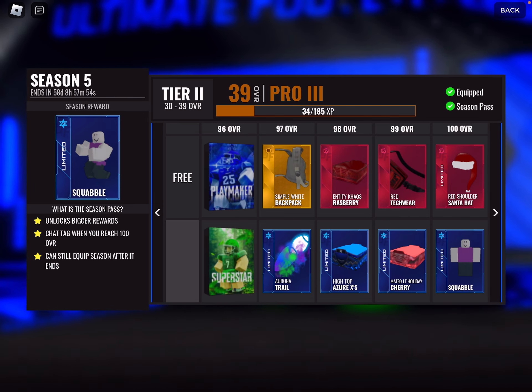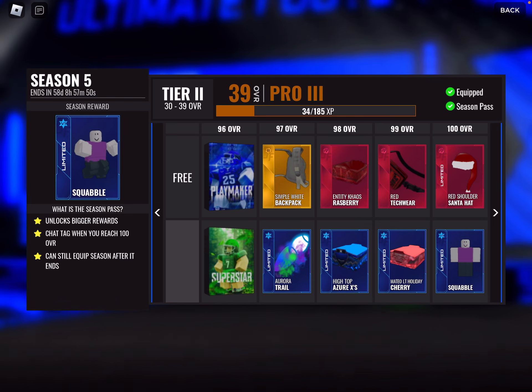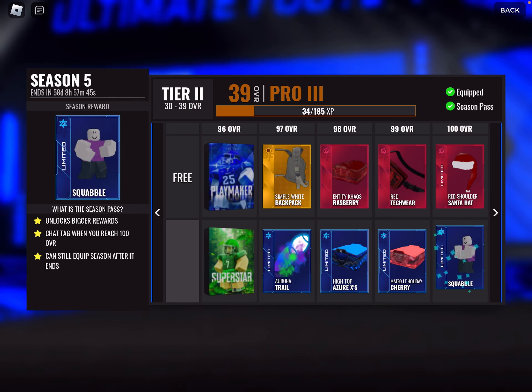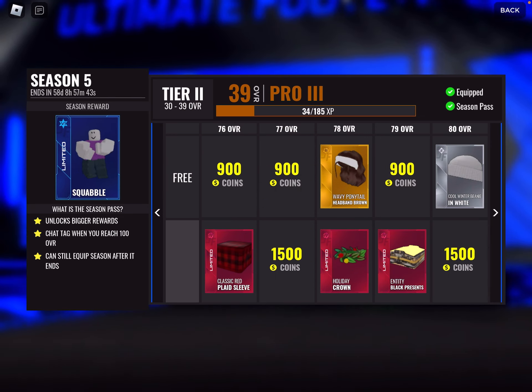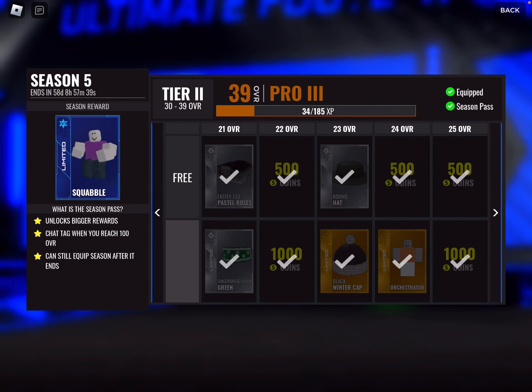We get four diamonds here: Aurora trail, these two cleats right here — they look nice — and Squabble as the final reward, which looks really nice. I'll just go through this entire season pass and tell you what I think about each item.